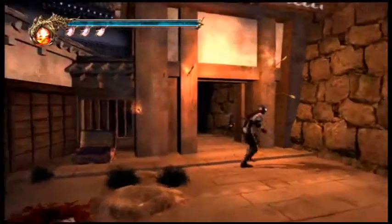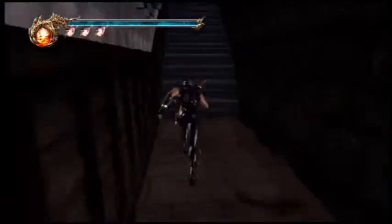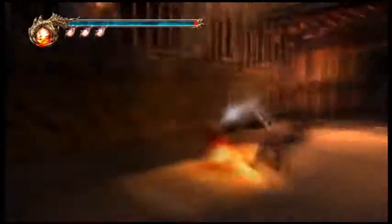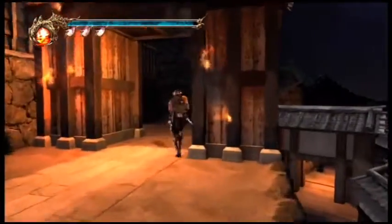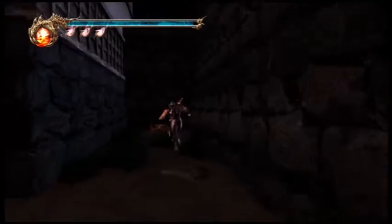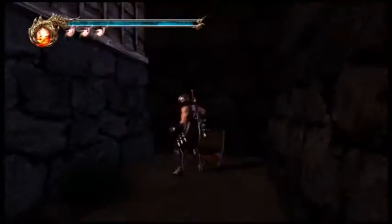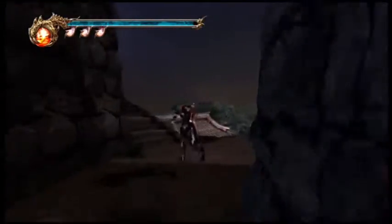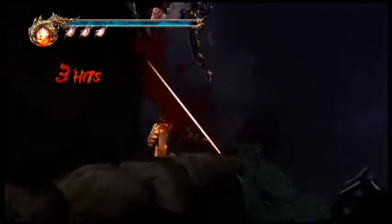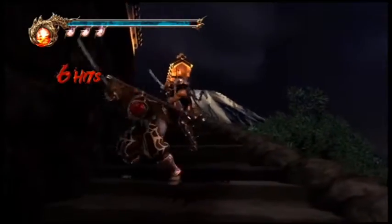Also the main menu when you start it up — the words are like horizontal, sideways. I don't know why they did that. So we're back. I pressed left bumper and forgot — this isn't Ninja Gaiden 3: Razor's Edge. In that game you hold left bumper and that's like aiming down the arrow sight.